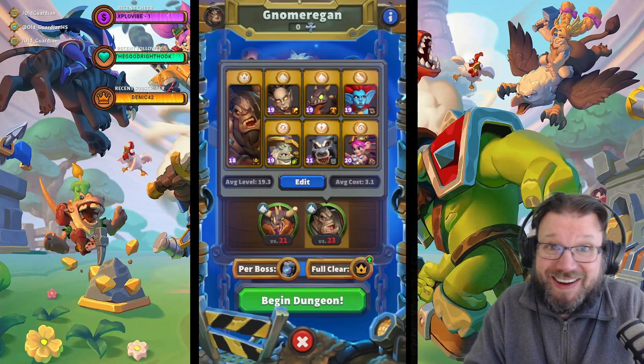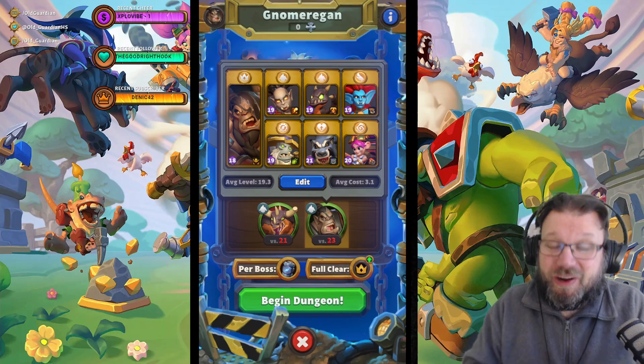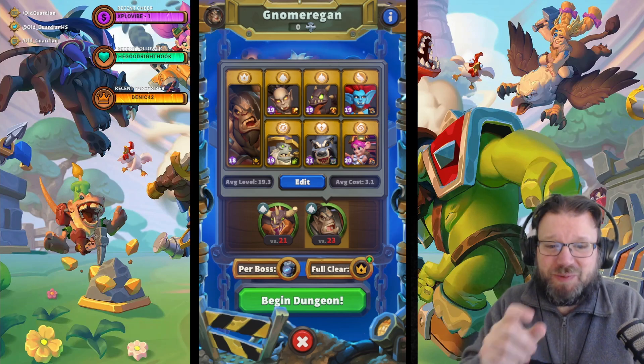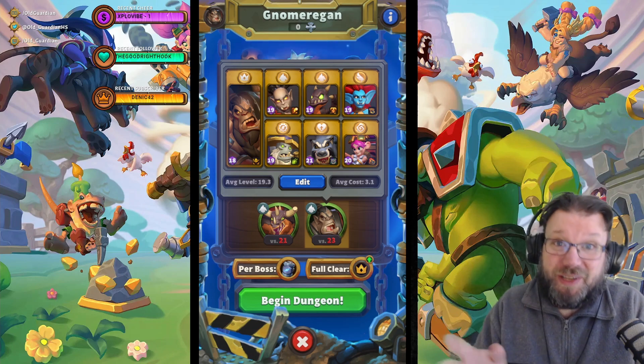Hello everyone, it's Old Guardian here. In this Warcraft Rumble dungeon guide, I'm going to take a look at Gnomeregan on a Blackrock wig, and more specifically, a Rend Blackhand army that I got full golden with almost three levels below the dungeon level.